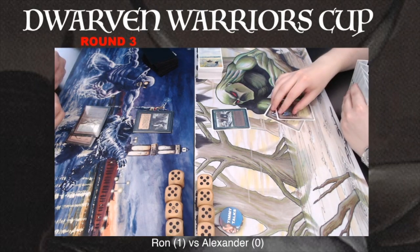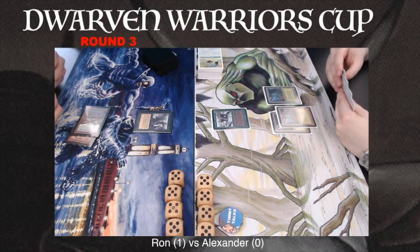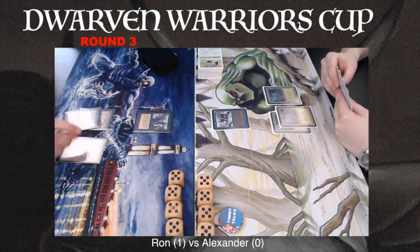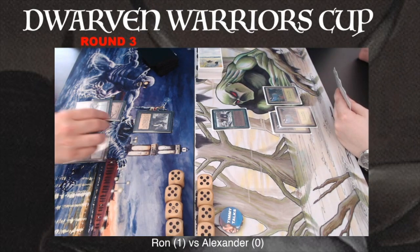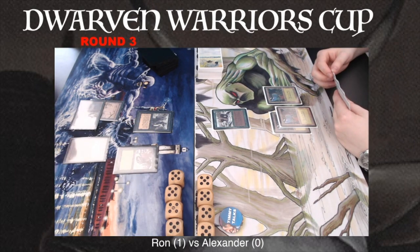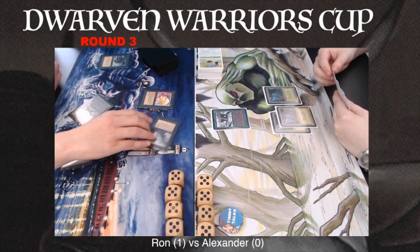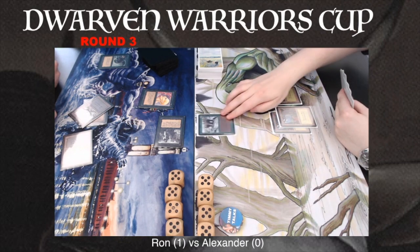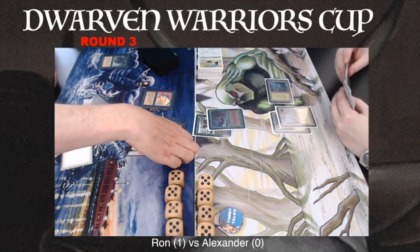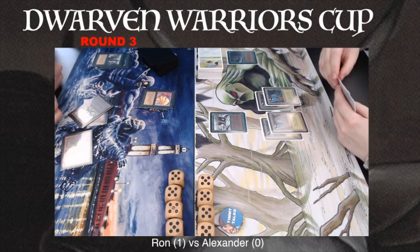Look at this beautiful card by Alexander — a Grizzly Bear. Unfortunately for him, Ron casts a Black Knight. So because of the Black Knight's first strike, it is going to win against a Grizzly Bear. Remember, Alexander does play with Giant Growth — we haven't seen that in game one. And there is a Dark Ritual into Sengir Vampire. This is not great news for Alexander. The Sengir is blocking — yes, there is a Giant Growth. That Sengir came out very, very early because of that Dark Ritual.